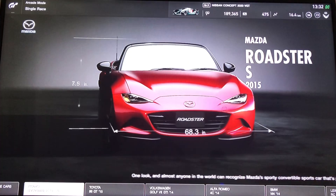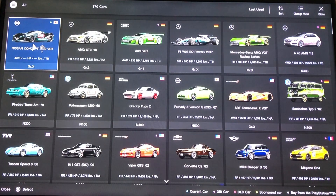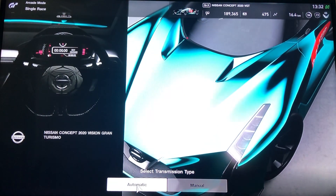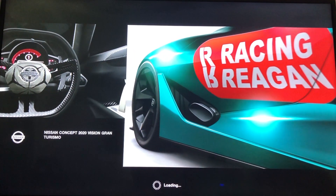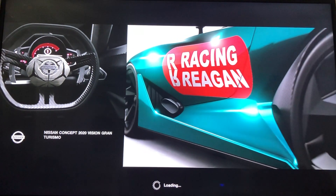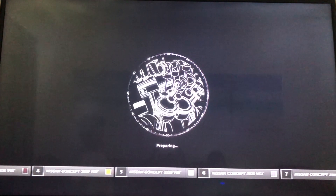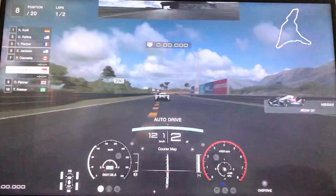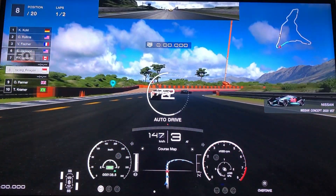10 o'clock daytime. We're going to our garage cars — there's the Nissan Concept 2020 VGT. We're going to set it to automatic, intermediate. Since we're on intermediate, I'm gonna start in eighth place.